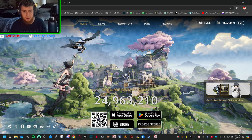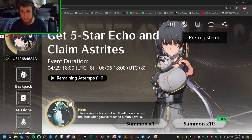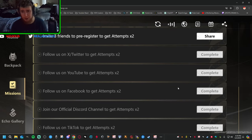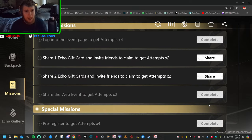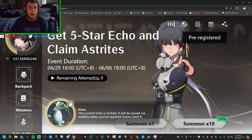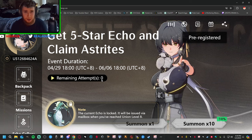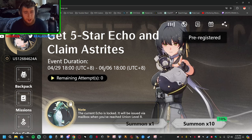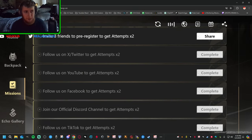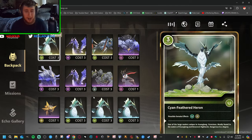Get five-star echoing clay masterites — this is the main home page with almost 25 million registrations. It's going to take you to this page, which will be empty. You want to go to your missions and complete these very easy missions. On top of that, you have five remaining attempts per day — you can scan other players' shared echoes. That's how you can get echoes, or you can use these attempts to summon your own echoes.